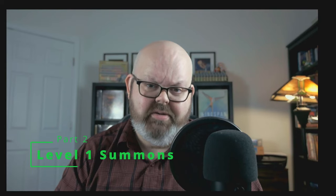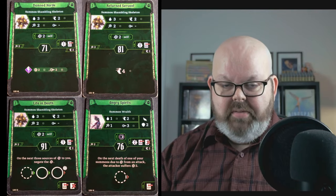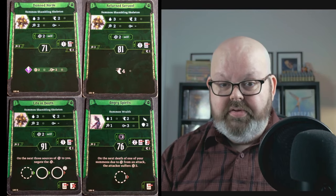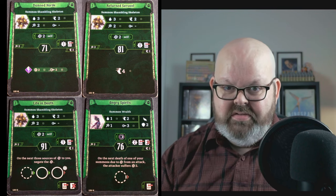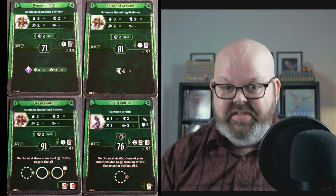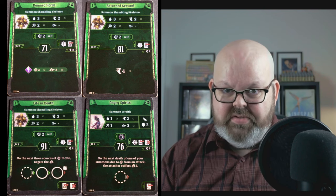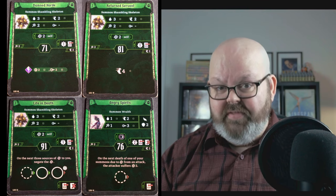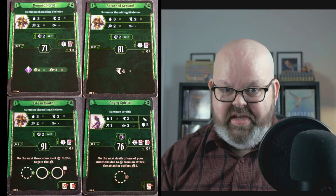Let's move on and talk about level 1 cards. I'm not going to go over every card in detail here — this is a bite-sized guide, after all — but I do have a full guide on my channel and I'll link it here and in the description. We'll start with the four summons available to you at level 1. You'll notice that three of these four cards have the exact same top action: Summon a Shambling Skeleton. Each skeleton costs 2 health to summon, has 3 health, moves 2, and attacks 2. Most importantly, when they die they go back into your discard pile for later reuse.